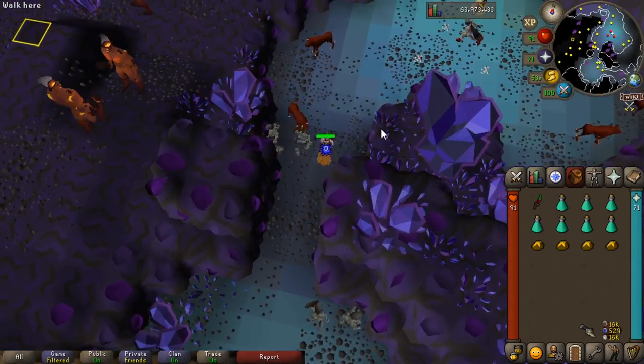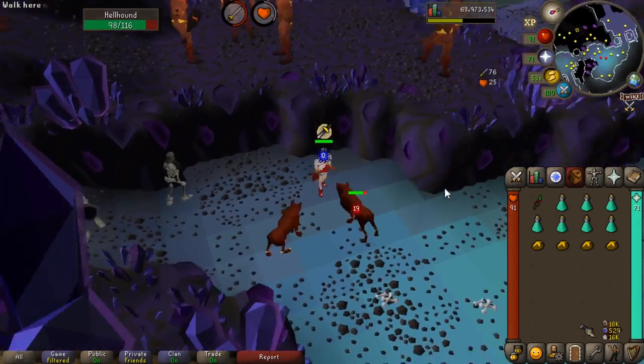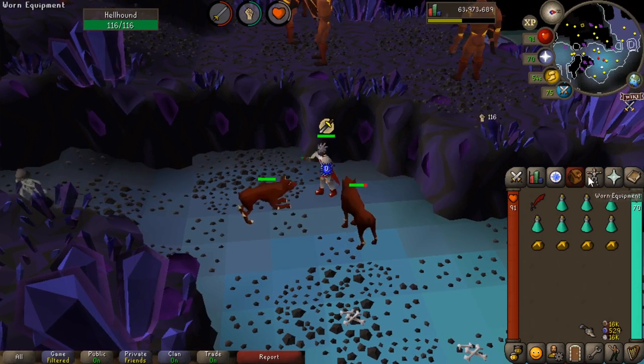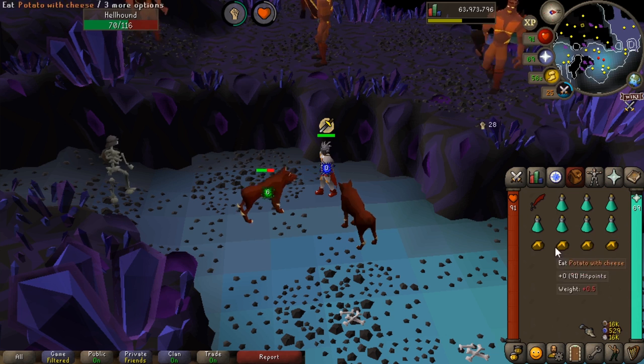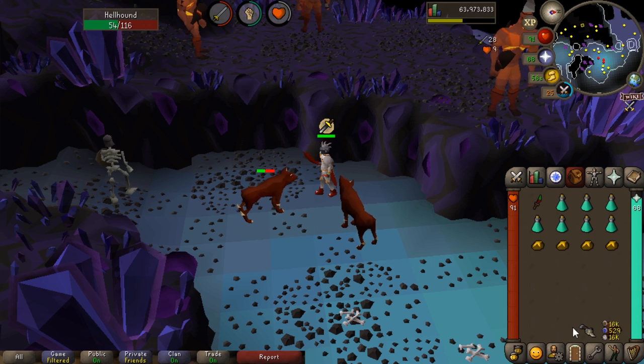Hellhounds are aggressive monsters, as you'll see as we go in. It is also a multi-combat area. If you have piety you could turn that on for a bit more damage, but it does mean you'll burn through your prayer a little quicker. I'll get a kill here and show you what I mean with the bone crusher.